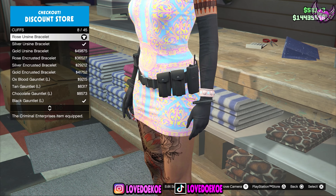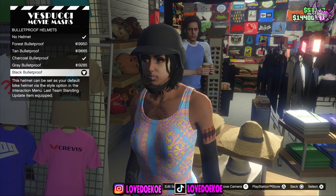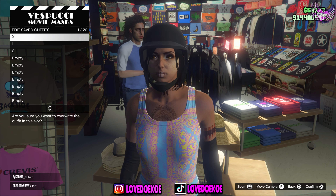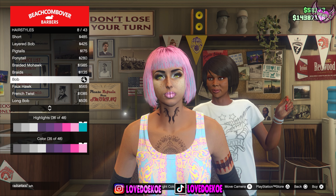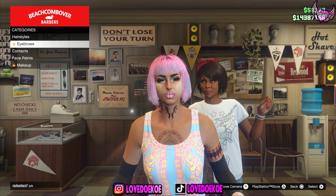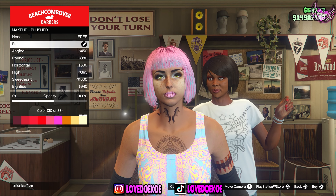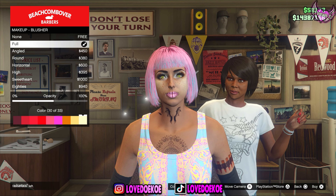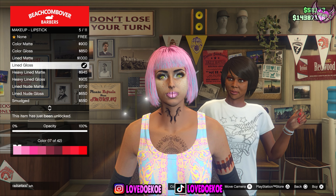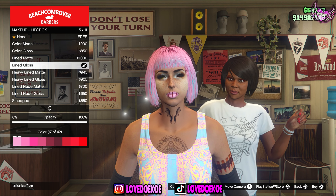When you're back in online, make your way to any random vehicle. Open your interaction menu and equip the outfit with the belt on it. It doesn't matter what outfit you have on as long as it has a belt. Get in your vehicle, open your interaction menu, go to SecuroServ, and start an organization. Get in any random vehicle, open your interaction menu, click on SecuroServ, click on management, go to style, switch one time to the right and one time to the left, and get out. You now have the belt merged on the outfit. Make your way to the clothing store. I'll be using the rose ursine bracelet number 8 and the gold diamond cuff number 44. For this outfit I'll use a simple black bulletproof helmet. Once done, save the outfit.